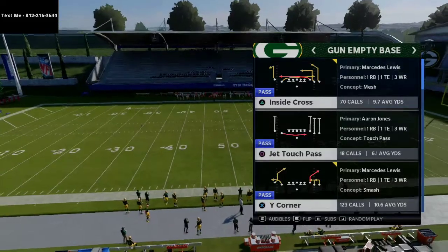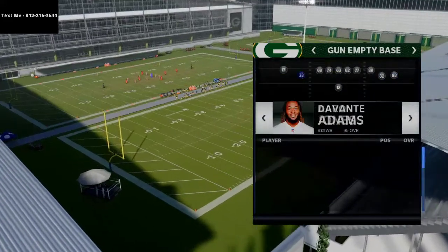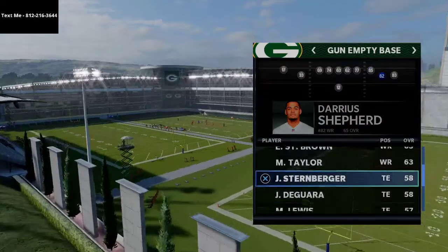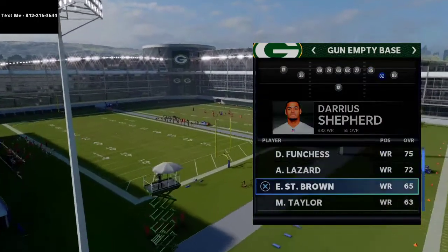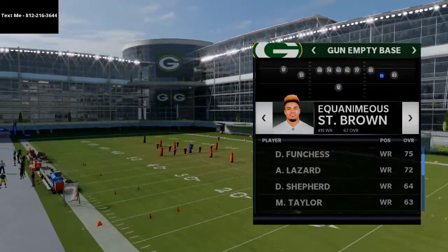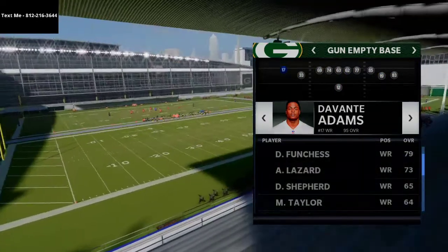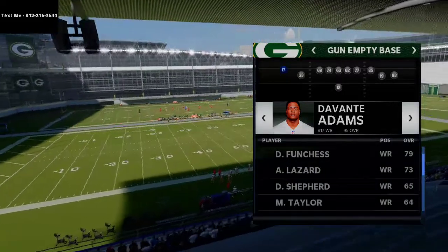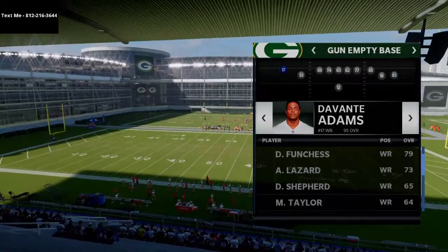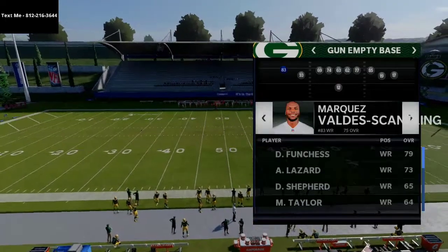This is a play that's really good against press man blitz, because that's what I'm running into when I run five wide — that's the one defense that can give me a little bit of trouble. I've got the Packers loaded up here. The rosters were updated, so I'm going to have Equanimous St. Brown in. You need route running and speed wherever you can get it. I want to have my best route runner on the left side — Davante Adams — and then Marquez Valdes-Scantling on the right.